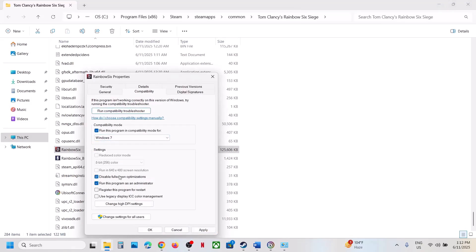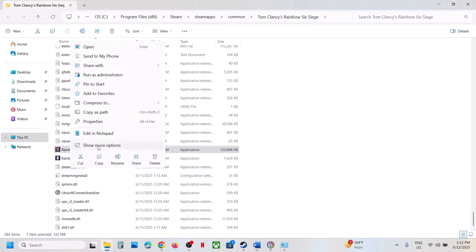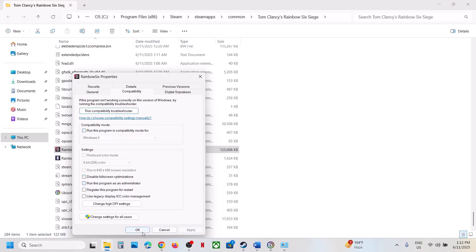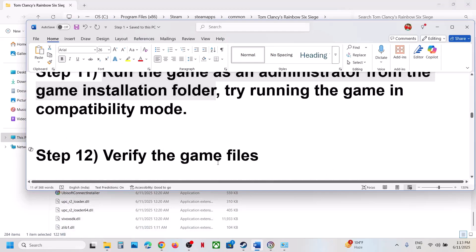If still not working, select Windows 7, hit Apply, click OK, launch the game and check. You can also try Disable Full Screen Optimization — hit Apply, click OK, launch the game and check. When you have tried all these boxes and it's still not working, uncheck all those boxes, hit Apply, click OK, and follow the next step.